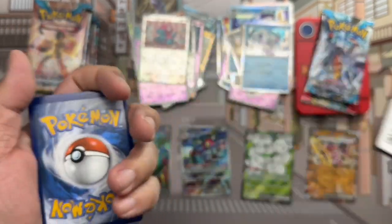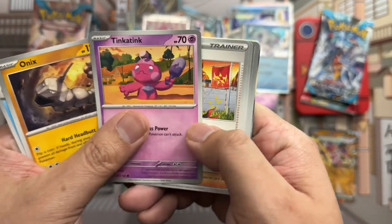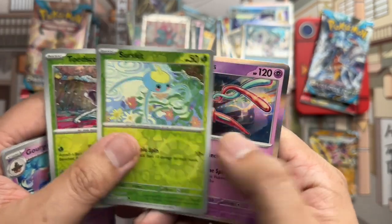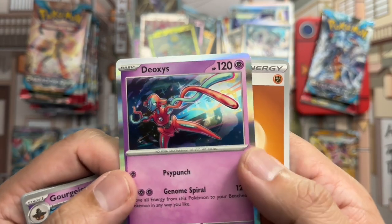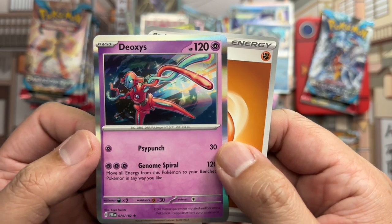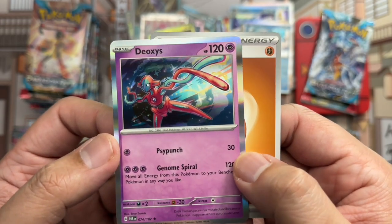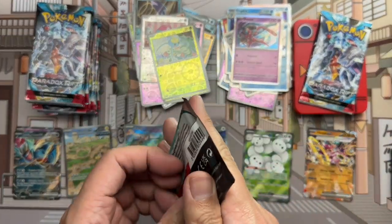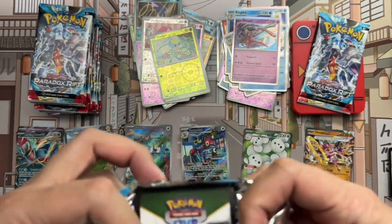Here's the code card. Elekid, Vanillish, Onix, Tinkatink, Mela, Slither Wing, Greedent, Tollsword reverse, Surskit reverse, and Deoxys — with some damage up top I think. That's the only bad thing about these new holo rares — since the holo goes right to the border, any little card damage from packing or moving around is going to show up.